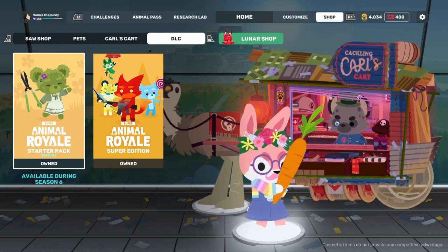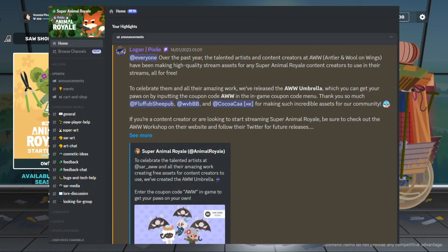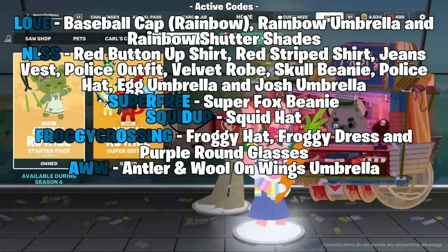If you want to be notified when any of the seasonal codes activate, I'd suggest joining the Discord server for Super Animal Royale or following their Twitter page. Whenever they announce a code has been activated, you'll be first to know and able to redeem it right away.